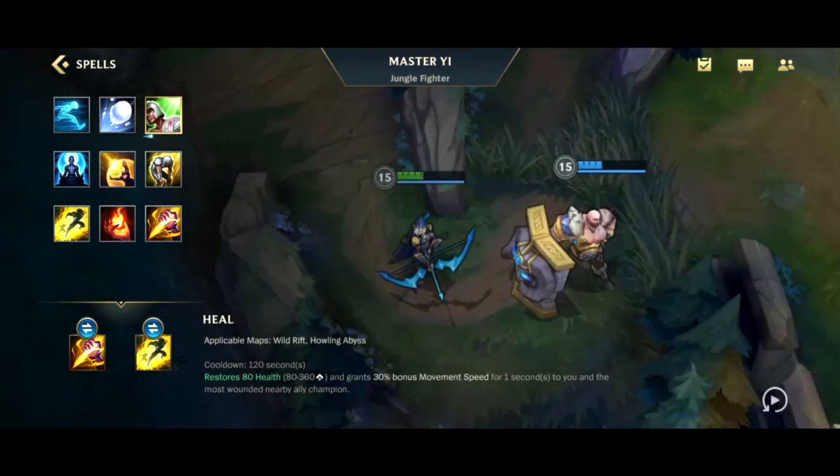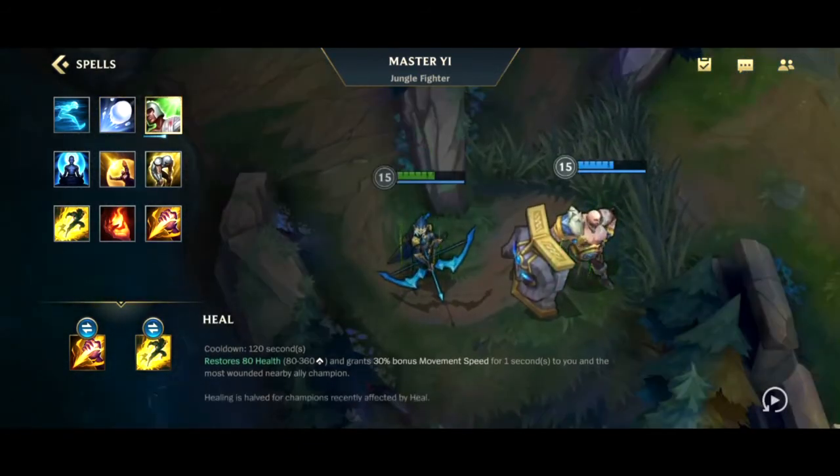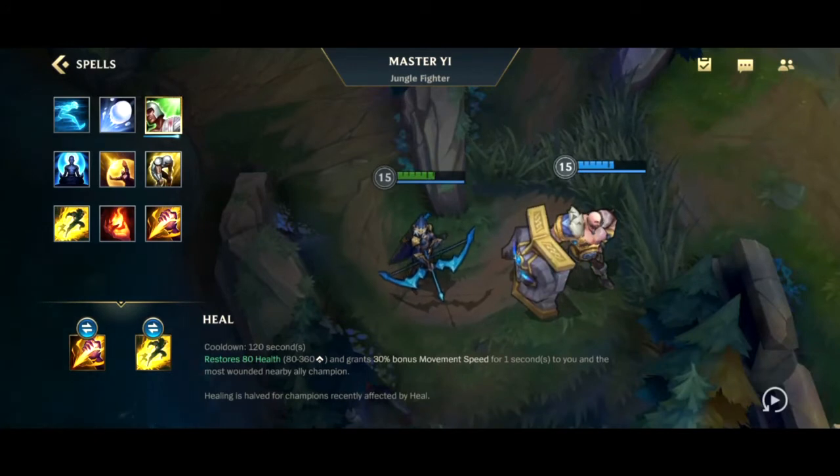Next we have Heal — available in Wild Rift and Howling Abyss with a 120 second cooldown. It restores 80 to 360 health based on your level and grants 30 movement speed for one second to you and the most wounded nearby ally champion. Healing is halved for champions recently affected by Heal.